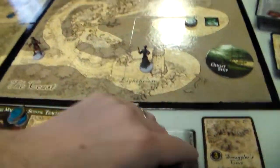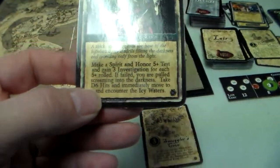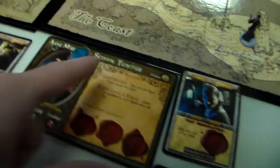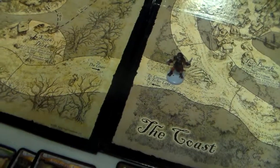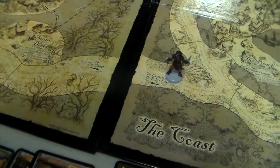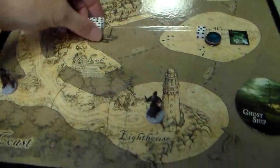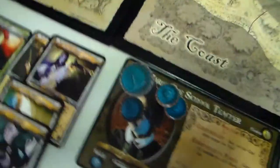She goes to the lighthouse and has an encounter — 'Stay in the Light.' Make a spirit + honor 5-plus test and gain investigation. She has honor 3 and spirit 4, so that's 7 dice. She gets 4 investigation.